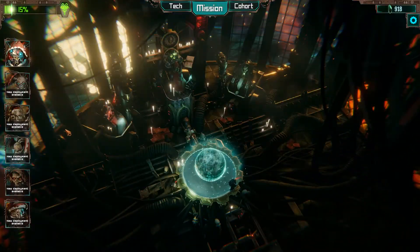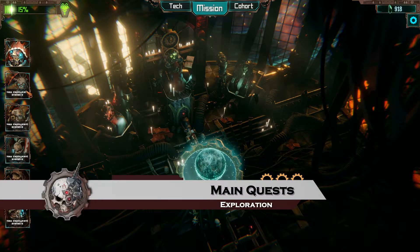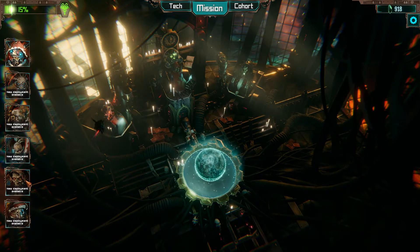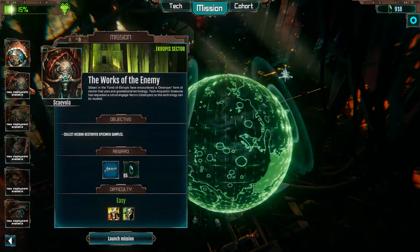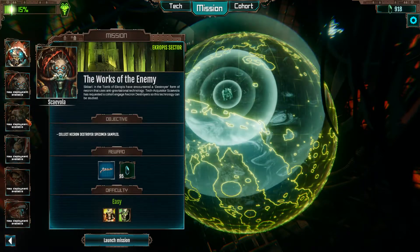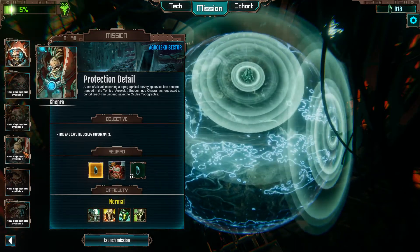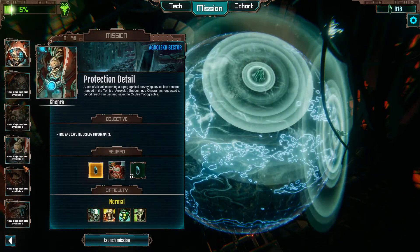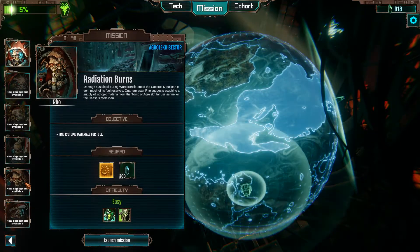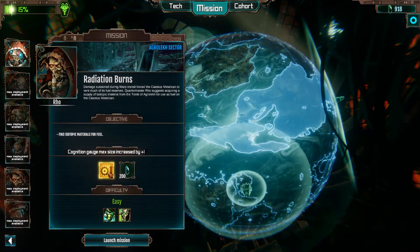Let's go explore. In Mechanicus, missions are delivered to you as requests from your highest ranking crew members. New storylines will unlock based on previous missions you've completed. The missions you choose will affect what happens within the story of Mechanicus. Some will expire if you leave them unattended for too long, so your choice has to be a strategic one. For most of you, which mission you choose will be based on the rewards that mission unlocks.